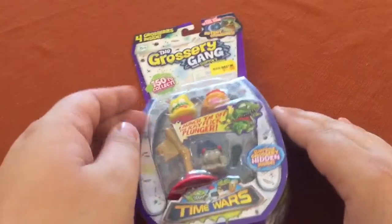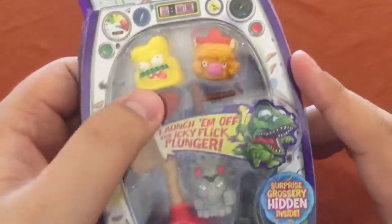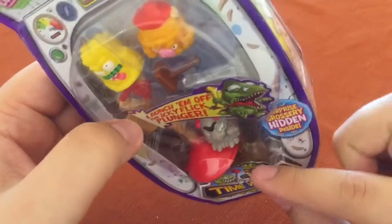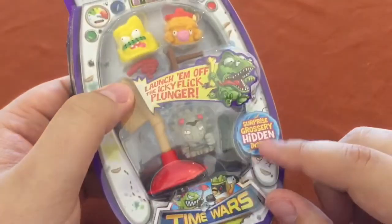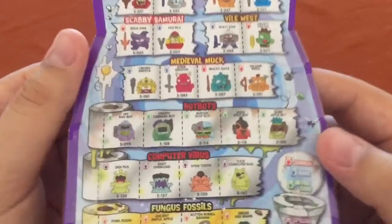We've got another Grocery Gang Time Wars 4-pack. This time, some Wild West ones and Jurassic. Let's find out which one is in the secret hidden grocery spot. We've got 150 to collect. Have you found these 4-packs yet?